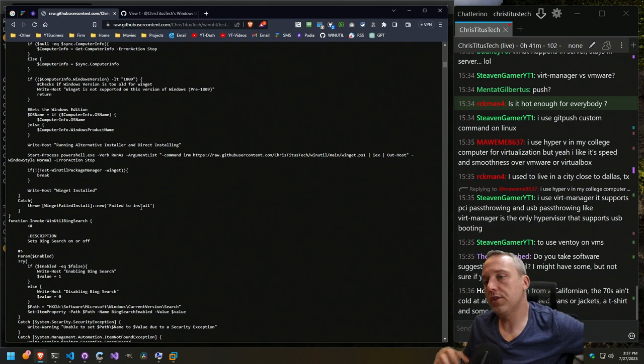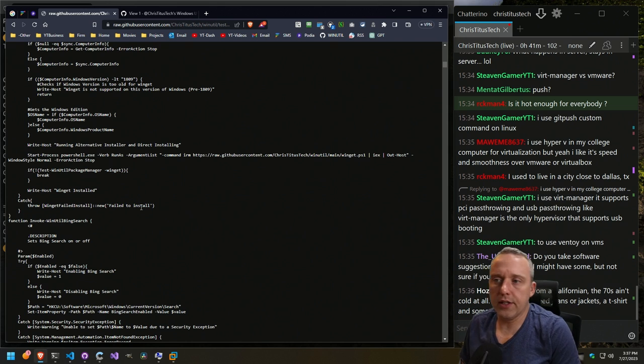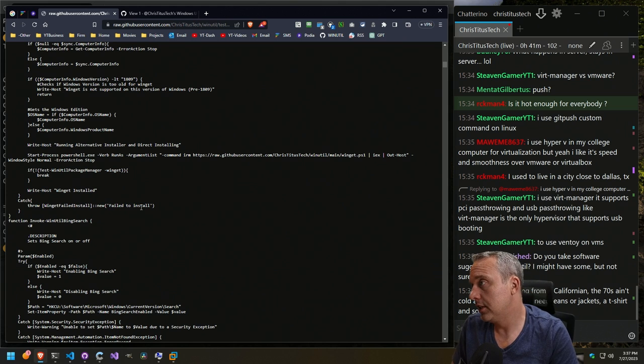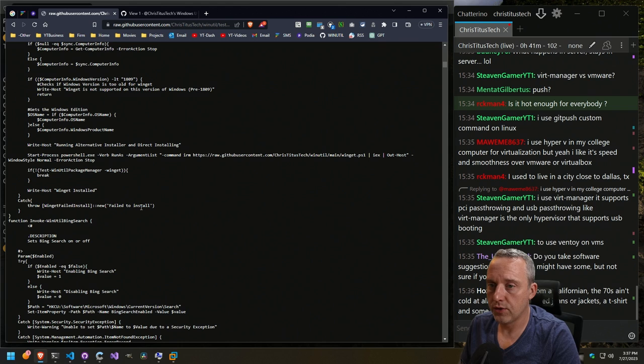Software suggestions — yeah, I take a ton. We have a huge backlog of software that people want added to WinUtil. 70 isn't that cold — I think it's getting down to like the fifties though. I think the 72 is the high. That sounds cold coming from where I'm at. I wonder why this is taking so long to update the raw file — usually it's like a minute or two.